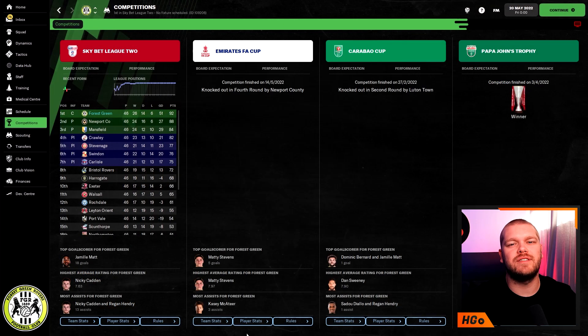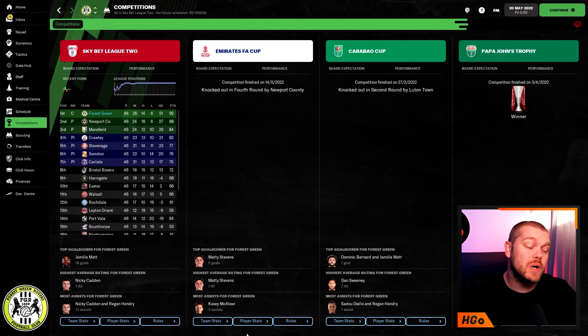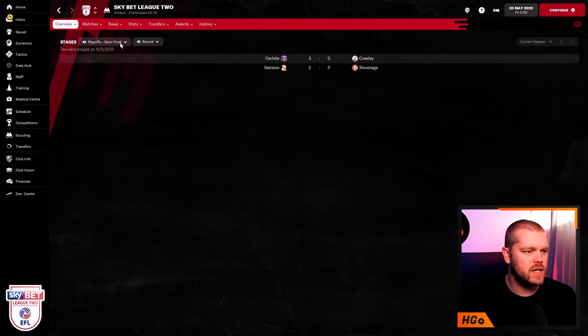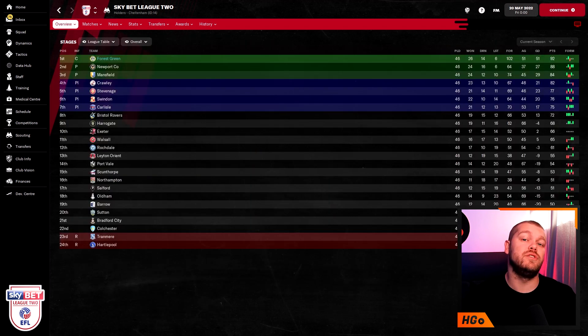GYR also tested this further down the English pyramid in Sky Bet League Two with Forest Green. They got promoted — just as Forest Green did in real life — and also won the Papa Johns Trophy, which is impressive. They'll be playing League One football next season. Most impressively, they scored 102 goals for the season, with a plus-51 goal difference despite 14 draws.